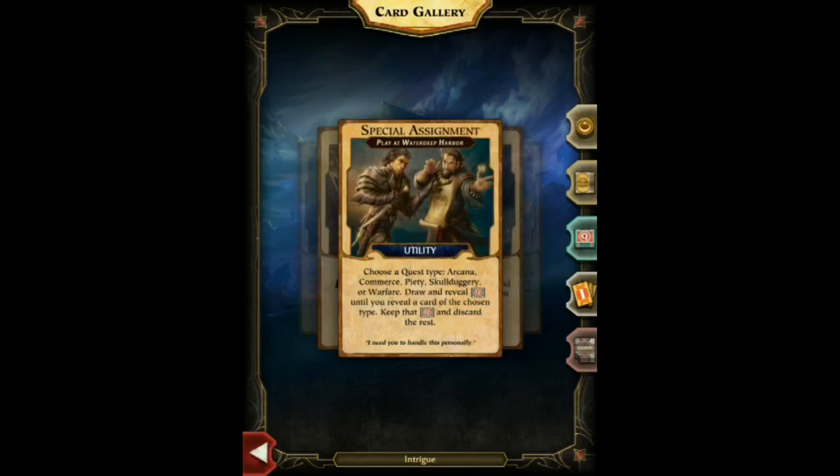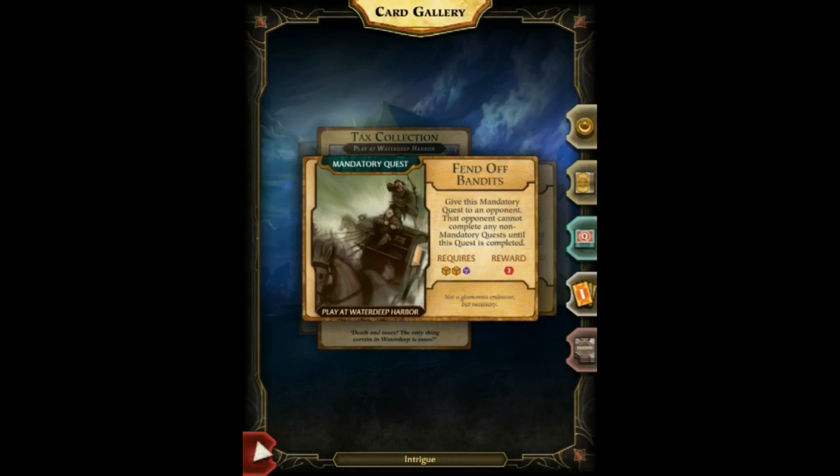The other type of card in the intrigue deck is mandatory quests, which you can play on somebody else. That means they need to complete that quest before they can work on any others — a good way to temporarily stall people. These quests are very easy to complete, usually requiring only three cubes, and they give the person who completes it two victory points.